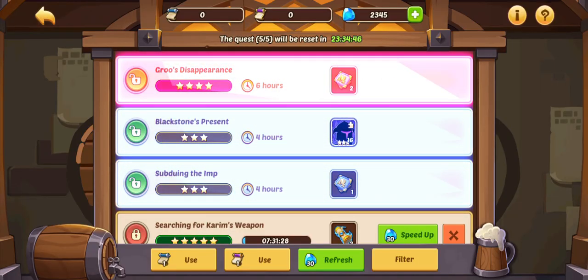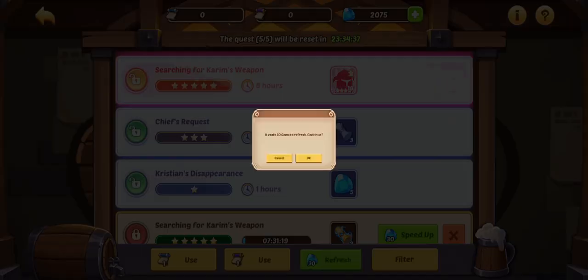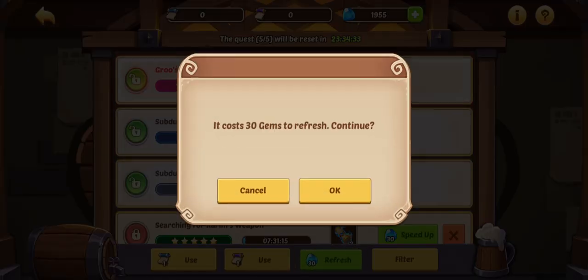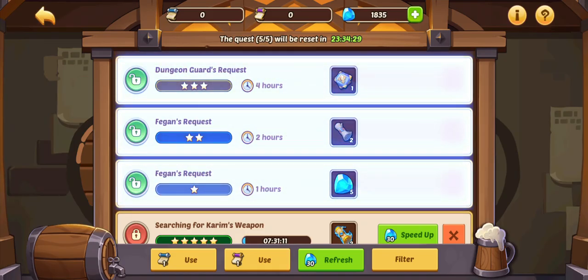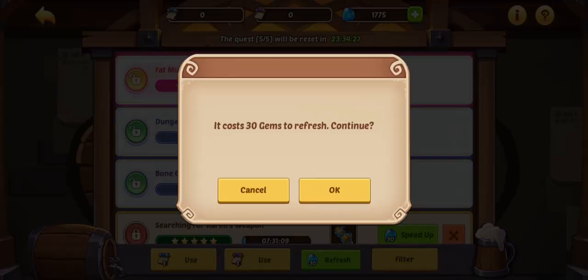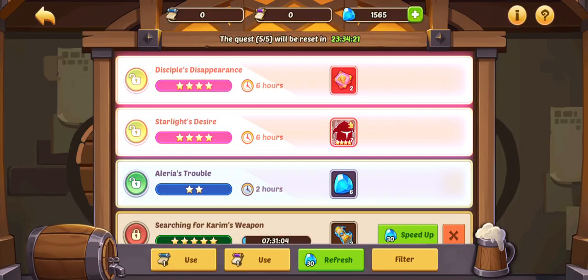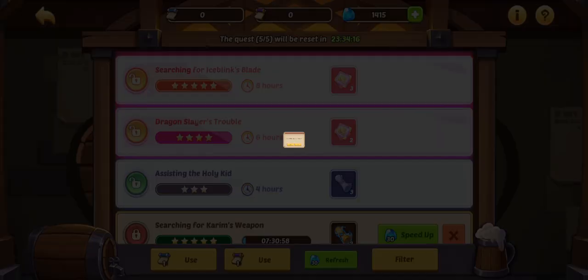We're just going to keep rolling for that six-star. Hopefully it won't cost me 3,000 gems — it'd be very awkward if it did. I've actually had pretty good luck; I've already had four other six-stars and a seven-star. Is this a wise way of using your gems? Not really. Would I recommend it? Probably not. But I'm going to do it anyway because it's the free-to-play account and we're here to have some fun.